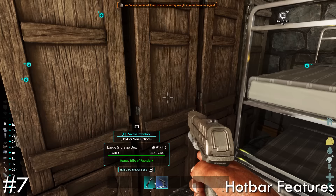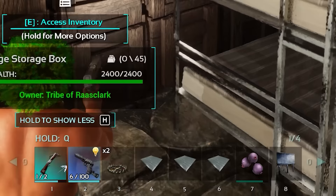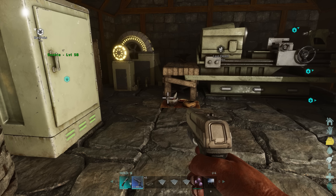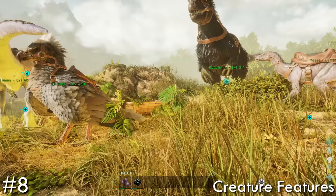With even more customization options, holding down Q you'll find an extended hot bar that will go through every single thing you have in your inventory, becoming your new hot bar that you can now cycle through and use structures on the fly — especially useful for builders.